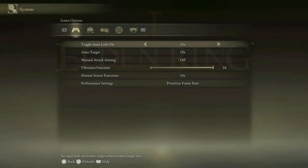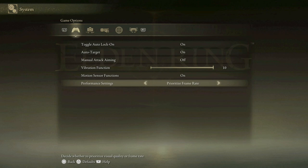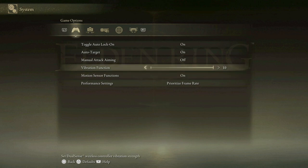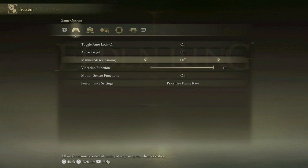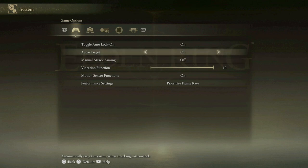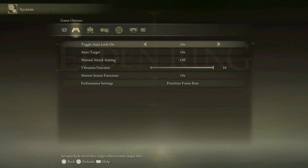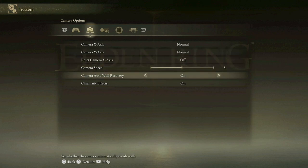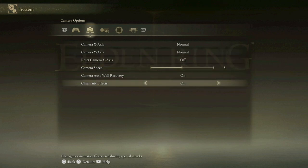Let's have a quick look at System settings to see what options are there. We've got a Performance setting — prioritize frame rate, which is most definitely what I'm going to go for. Two options: prioritize quality, prioritize frame rate — I'm going to stick with frame rate. Motion sensor functions on, vibration on, manual attack aiming off, auto target on, toggle auto lock on. Camera options: X/Y axes normal, camera speed, camera auto recovery, cinematic effects on.